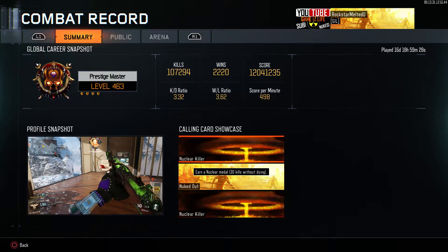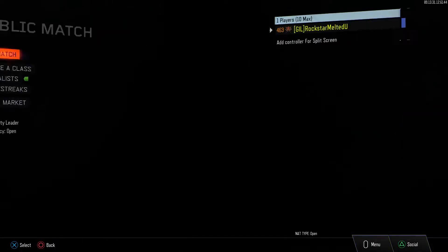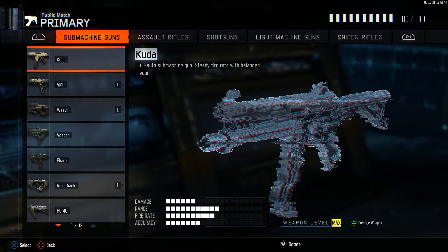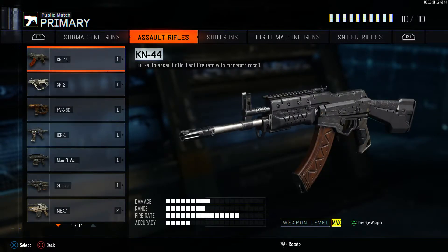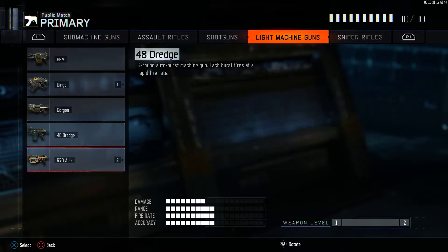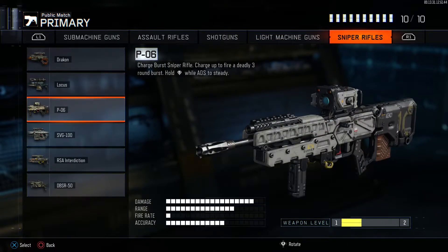I've been hovering around 3.3 — I wasn't going for a crazy KD but I wanted to keep it over 3 when I started this account. You can see a random nuclear there. Let's get into my DLC weapons first before the classes. I have every single DLC weapon including all the melee weapons. What I've been doing to keep the game fresh is getting nukes with every weapon I feel like using.